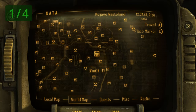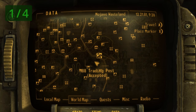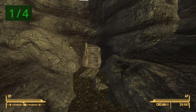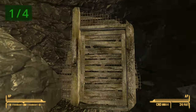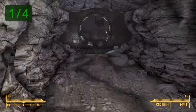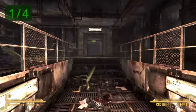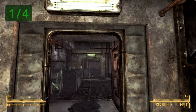You can find the first copy in Vault 11, which is directly south of the 188 Trading Post. Once you make it, go inside. Once inside, head north — for the most part it is a pretty simple path, so just head north straight through into the clinic as well.